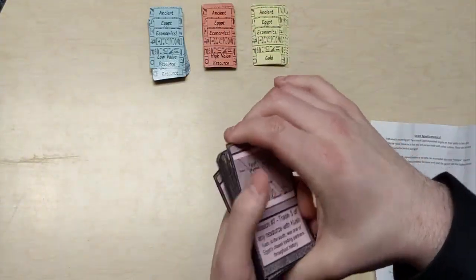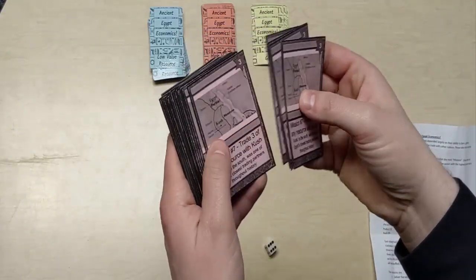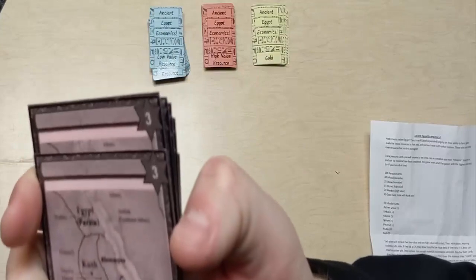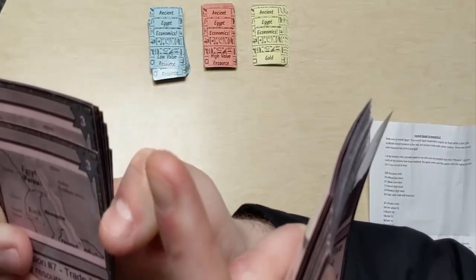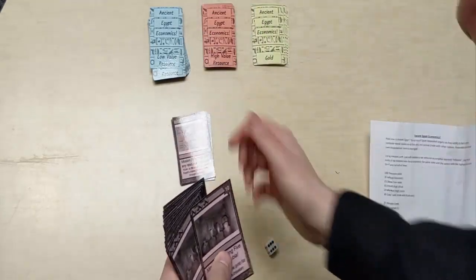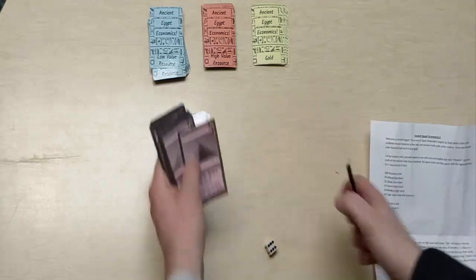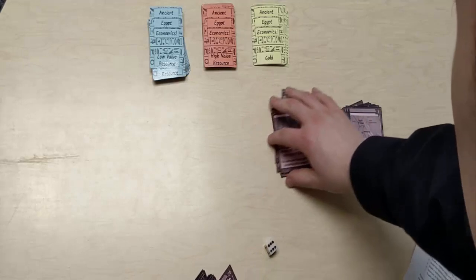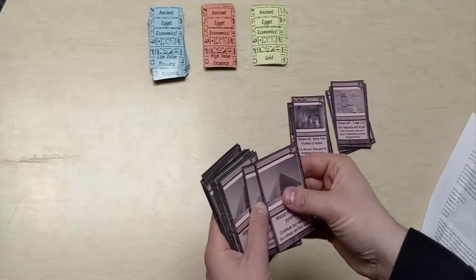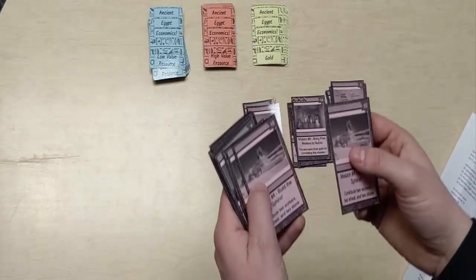The missions are the different things that you get points for. For example, mission seven lets you trade three of any resource to Kush, which gets you three points as shown in the top right corner. Make sure you lay those missions out so that everyone can see them. There are a finite number of missions — once a deck runs out there aren't any more, so keep that in mind as part of your strategy. There are only three mission number fives to build the pyramid.